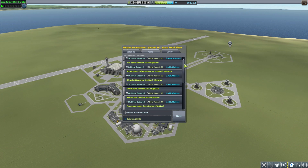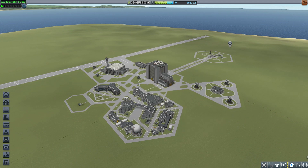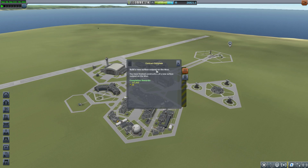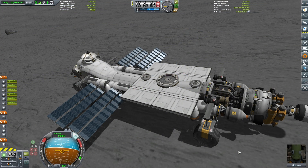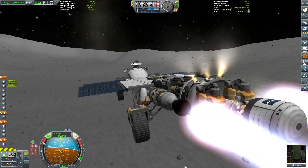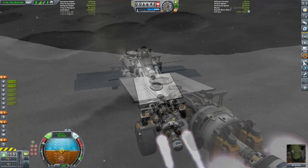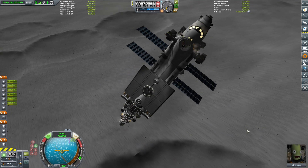With the magic of video editing, we can speed that right up, collect our vessel, and we've collected over 650 science. Along with returning that science, we've also completed our build new surface outpost on the moon contract — so that's great, we can tick this one off and return back to our space truck.